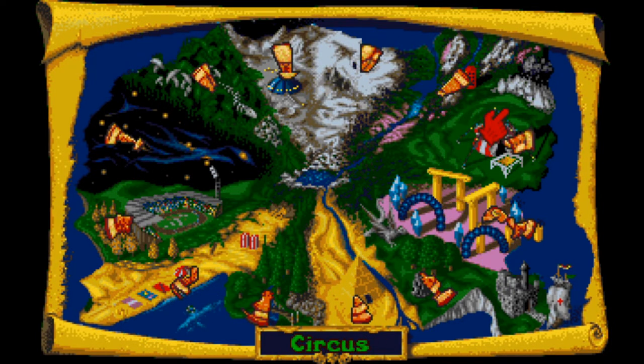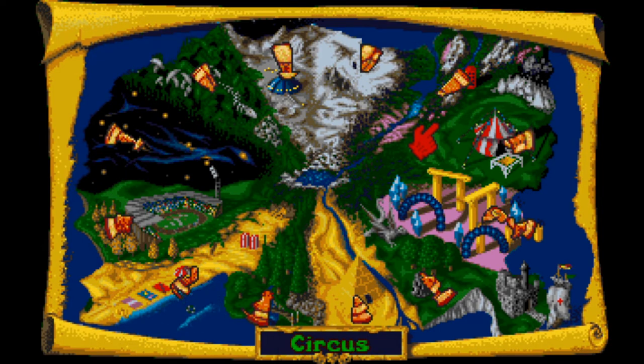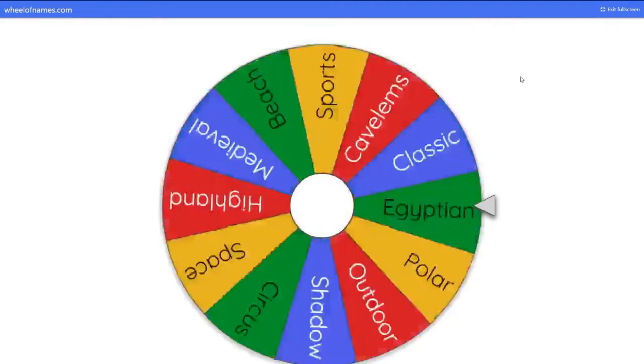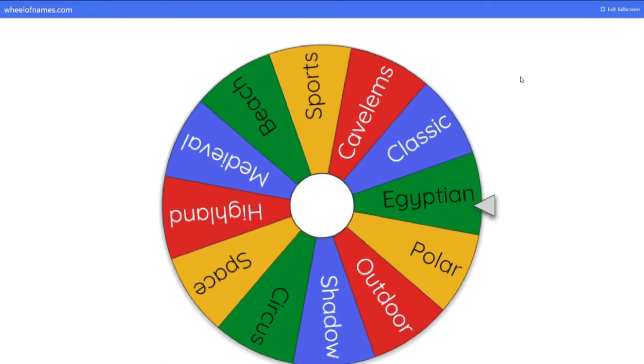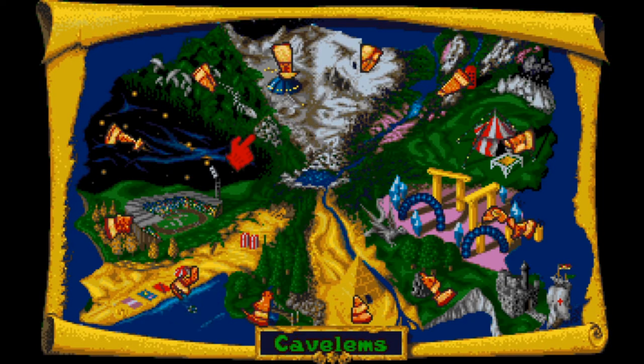I have to determine a way to decide which tribe I want to start with, and I think I know how I'm going to do that. I've taken to the internet, and we are going to leave it up to a spin — that's right, we are truly going round the wheel for this one. Drum roll please, the air crackles with excitement, let's give it a spin. And the Egyptian tribe it is. The die is cast, that's where we're starting.